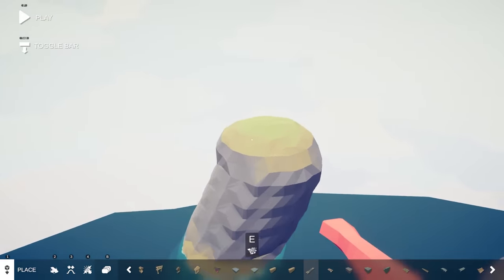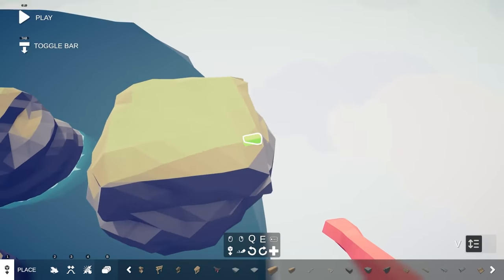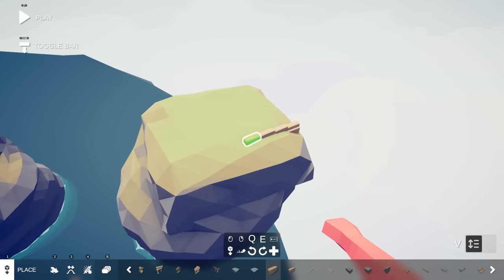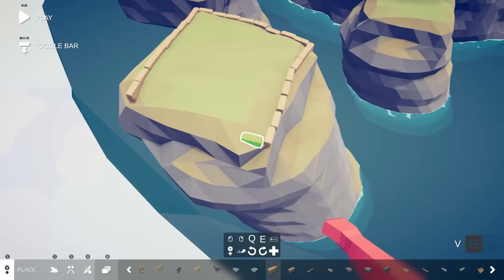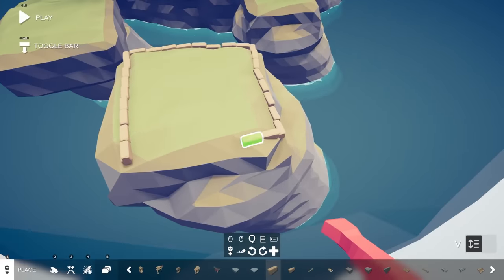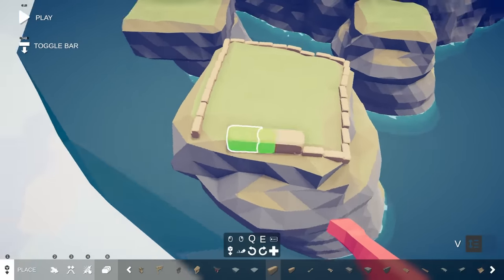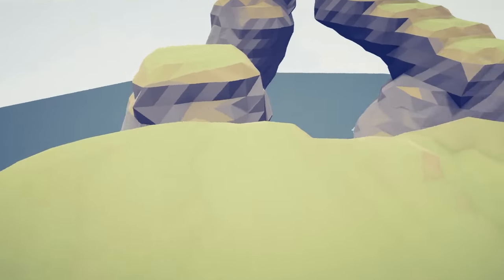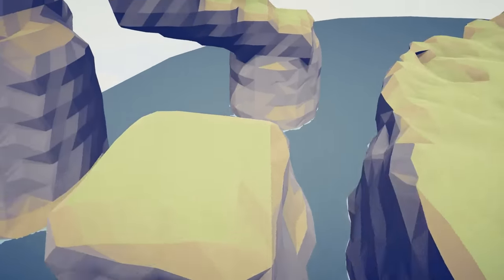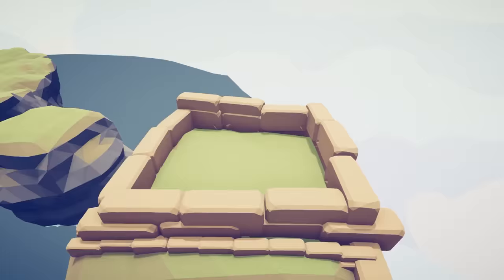First things first, I think we need to build a wall so that the king doesn't fall out, so building a little castle seems like a good starting point. I was just thinking there's a faster way of doing this — increase the size of the bricks! This is a lot quicker. The idea is I want them to have to get from here, climb all the way up, and then make it into the fortress slash prison.